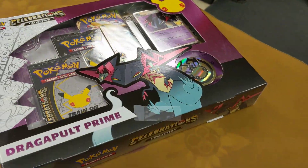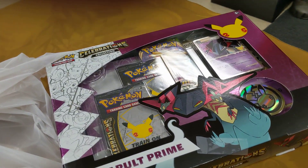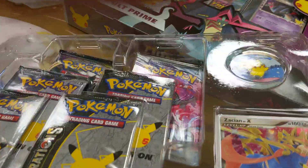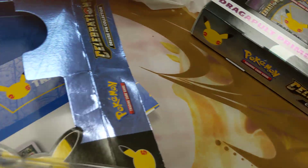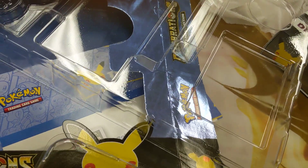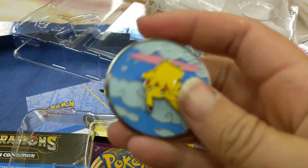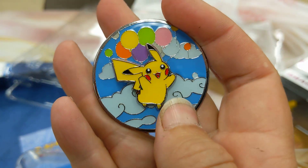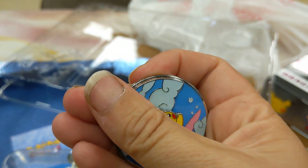Let's open this up to take a look. Dragapult's coming in a future video, don't worry about that. Pop this baby open. Here's the pin — it's got Surfing Pikachu on it, and Flying Pikachu. It's reversible: surfing, flying. Bada-bing, bada-bang. Very neat.